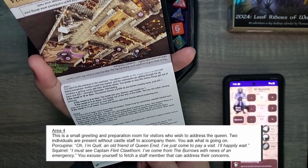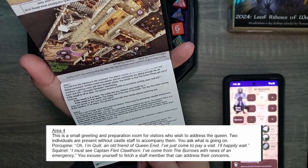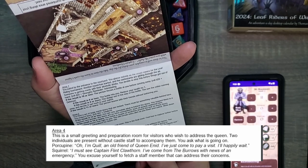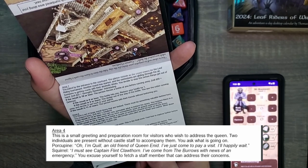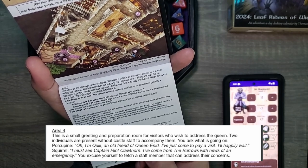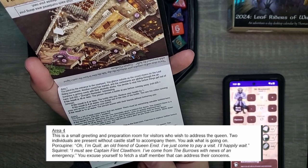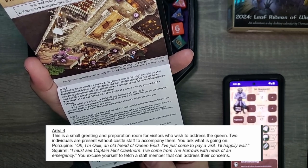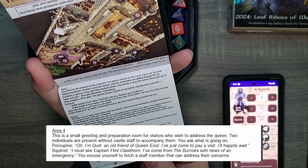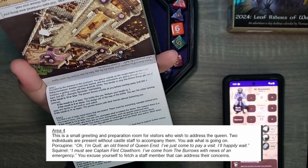Area 4. This is a small greeting and preparation room for visitors who wish to address the queen. Two individuals are present without castle staff to accompany them. You ask what is going on. A porcupine speaks: 'I'm Quill, an old friend of Queen Enid. I've just come to pay a visit — I'll happily wait.' A squirrel speaks: 'I must see Captain Flint Clawthorn. I've come from the boroughs with news of an emergency.' You excuse yourself to fetch a staff member who can address their concerns. So we have Tack and Quill.